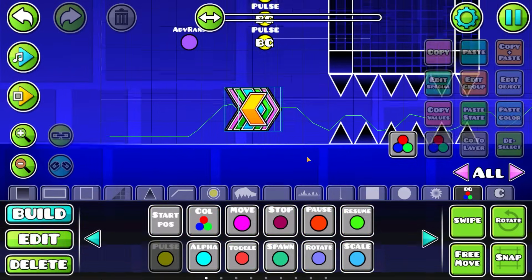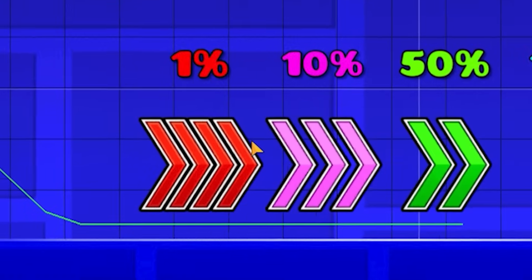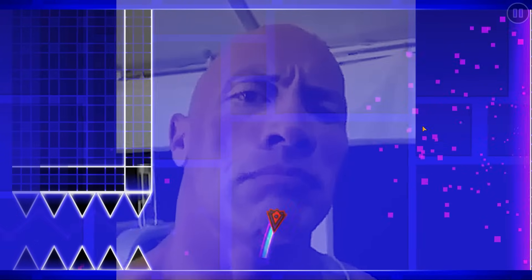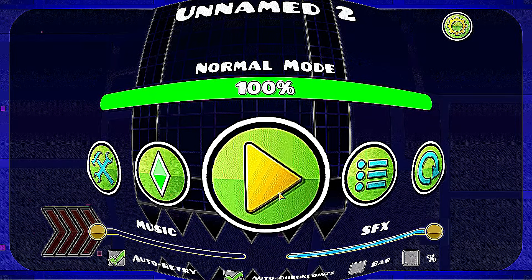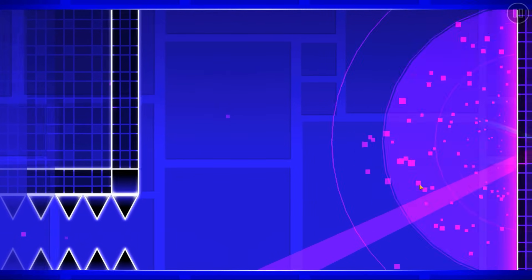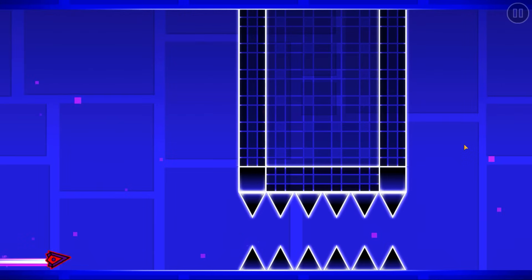Here are all the speed portals. I'm wondering if I'm gonna get the red speed portal. We got the pink one — I want the red one. Oh my god, I got it! Holy shoot, that was a 1% chance. And then I got the orange one too. Okay, that took me freaking 58 attempts. Let's move on to the arrow trigger.